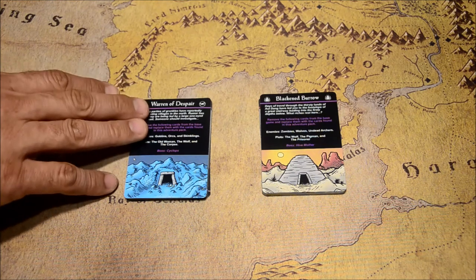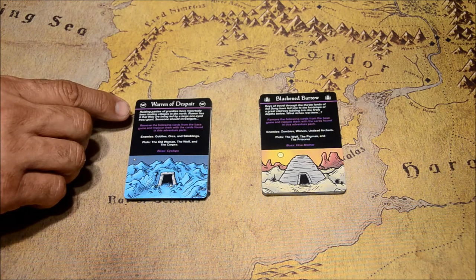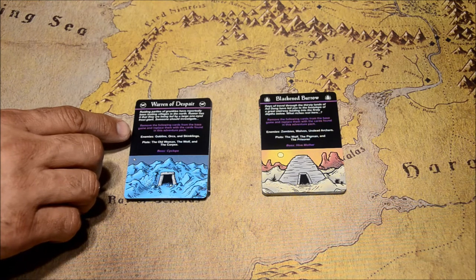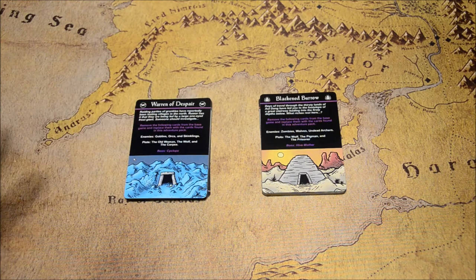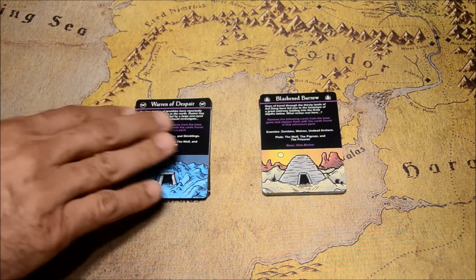In this level 2 deck, A Warren of Despair, there's a little narrative about the story of what you're actually doing. Then it tells you what cards you have to remove from the base game and what you're replacing them with from this deck. So you're basically making the base game more difficult by adding more difficult creatures. It also gives you some new items and other things.